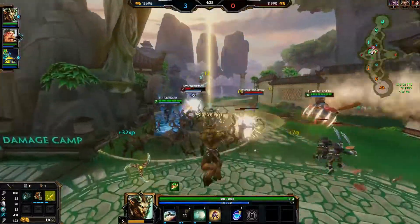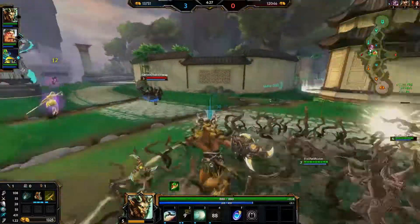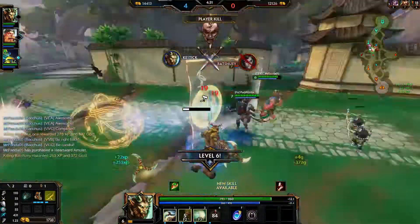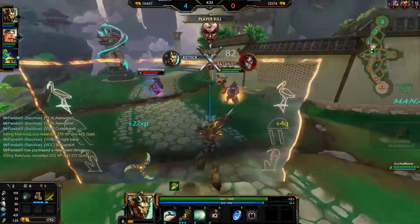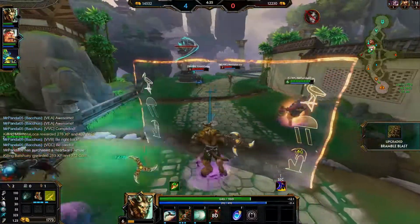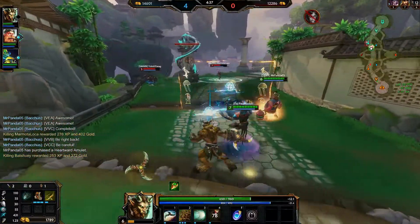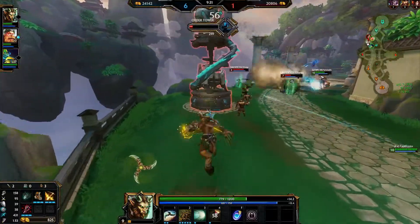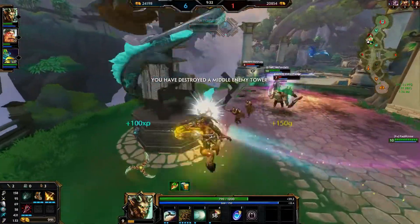Let's move on to his first ability. It has four phases. The first phase has additional lifesteal. The second phase has additional attack power that scales for 20% of your physical power. His third is a protection debuff, and then the fourth phase of this first ability is a 15% slow.